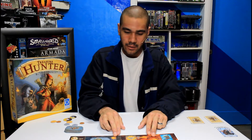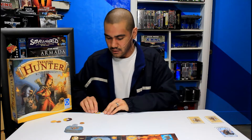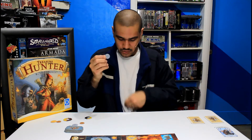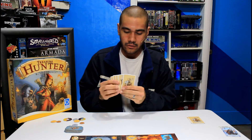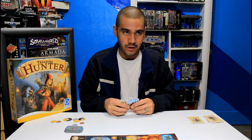Now that you have the board set up, let's talk about what each player starts with. They're going to start with fifteen coins — which would look like this: a ten, a two, and a three. We also start with nine cards, and let's talk about those different types of cards before we get started on the gameplay.